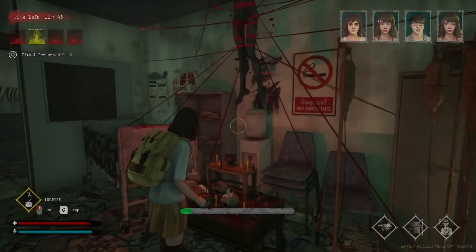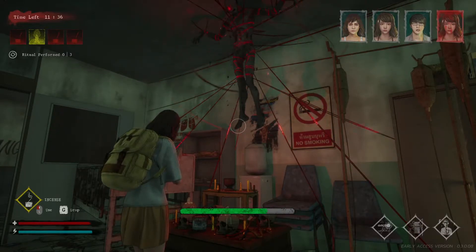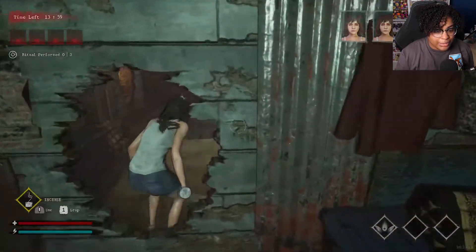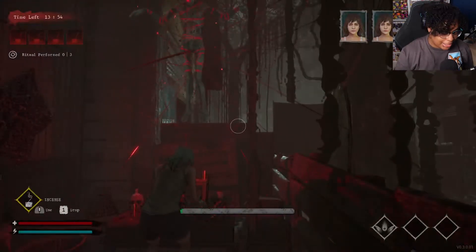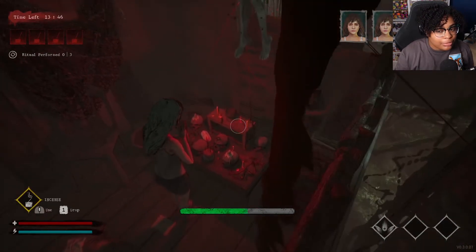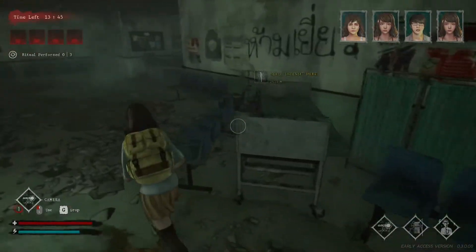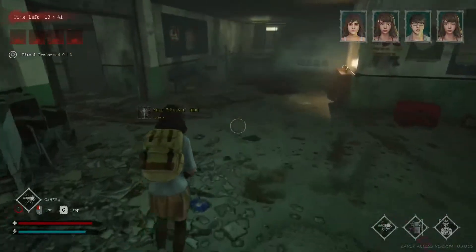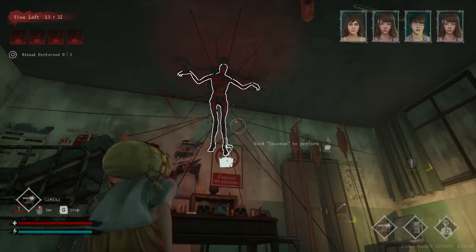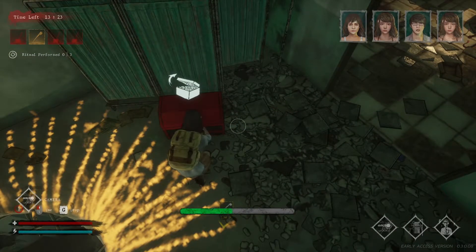Finding ritual tables depends a bit on RNG, but if you know the map layout you'll pretty much already know where to find one. There are currently only two maps. On the swamp map, ritual tables have kind of these lines and strings you can see from afar to help you spot them. In a more indoor area like the hospital, the best way to spot them is to listen — they make a very particular sound you can hear through walls, so just walk around until you find it.